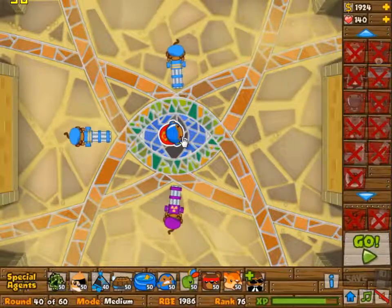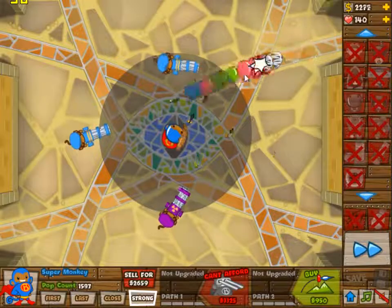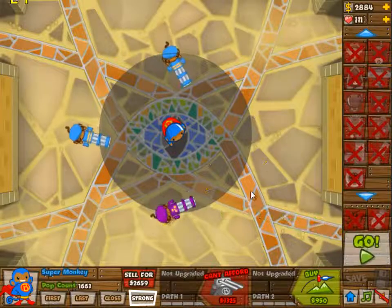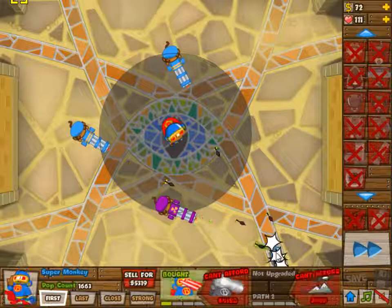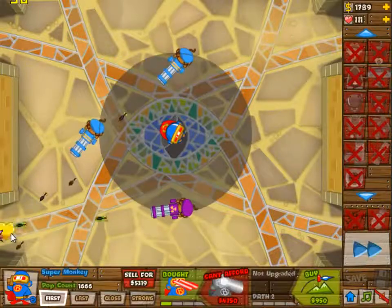So as you can see, we clean it up pretty nicely. Now that we have a 2-2 and a 1-2 monkey — we started off with the 1-2 obviously because we needed that for wave 30 — now that we do have that, we're going to upgrade the super monkey to get the upgrades a little bit quicker.